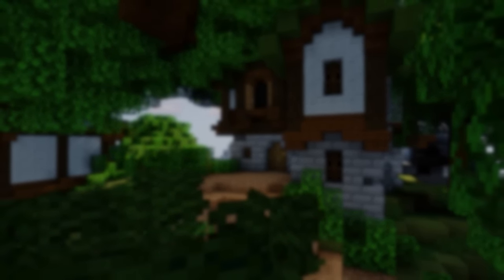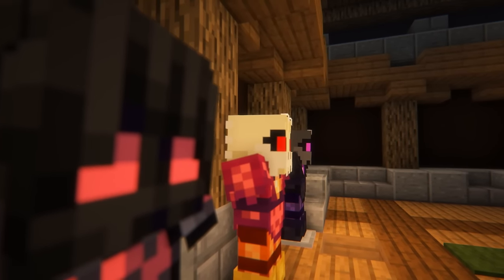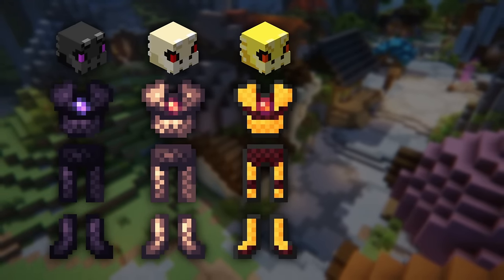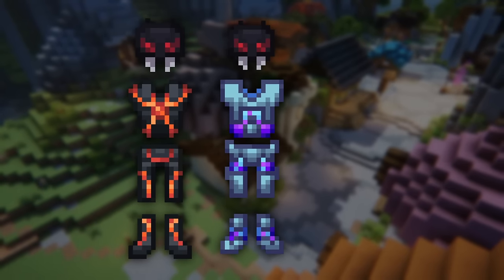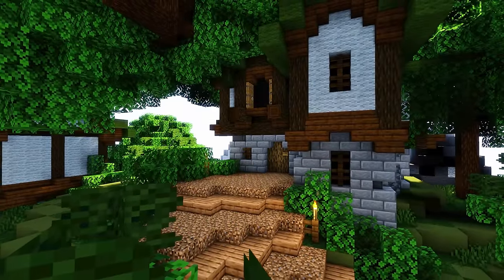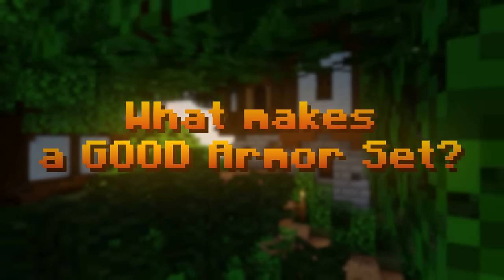Now that we've got the plans for today's video out of the way, let's jump straight into the first proper segment: what makes a good armor set. Before I cover the factors that make a good armor set, I'm going to quickly cover all of the sets that I'll actually be comparing in today's video. These armor sets will be the full Unstable Dragon set, full Strong Dragon armor, full Superior Dragon armor, and the main combinations of Shadow Assassin armor.